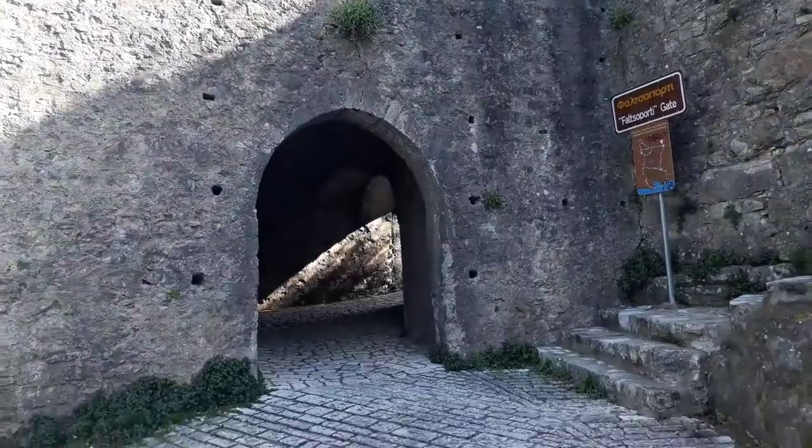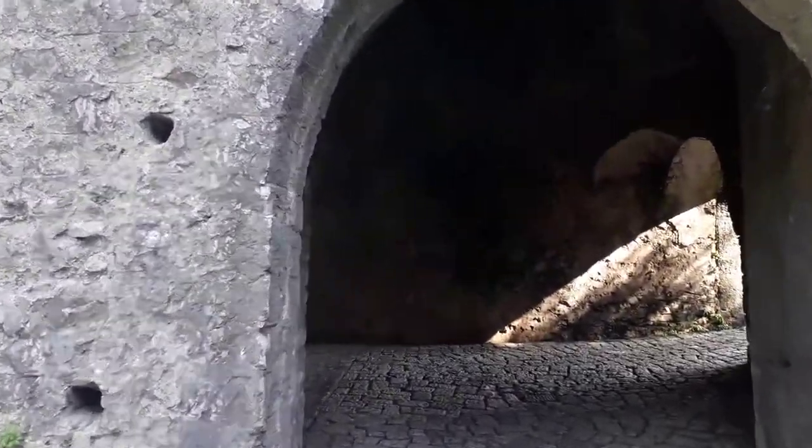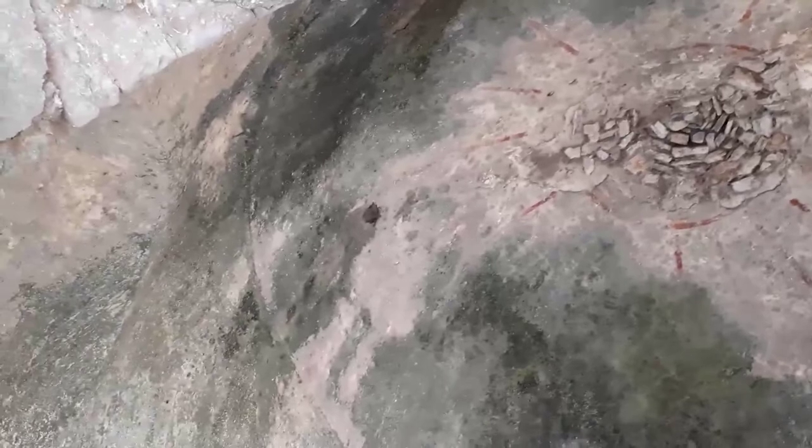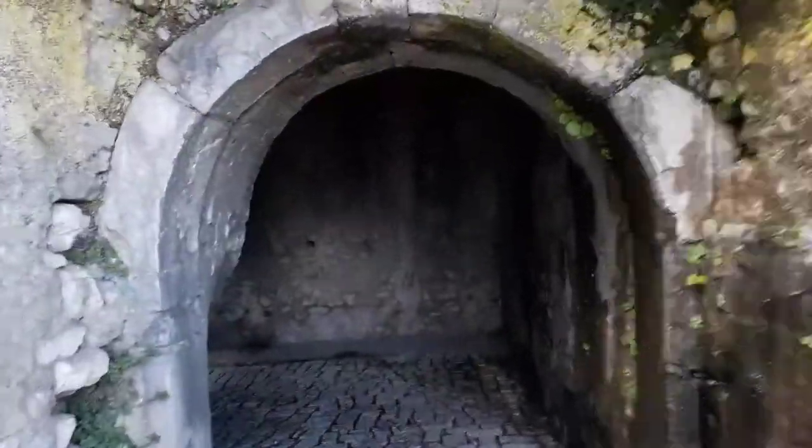As soon as we enter the inner door of the low arched gate, we find ourselves in the intermediate inner-built space of the gate, which has a vaulted imposing portico with a steep downhill slope externally invisible. The linear decoration of the dome emphasizes the plasticity of its volume and at the same time gives it grandeur. The fortress has a gate with two doors, from which the upper city communicated with the outside world. For the stability of the arcuate double wooden iron-clad doors, there were fixed supports that are still preserved in the stone pillars.